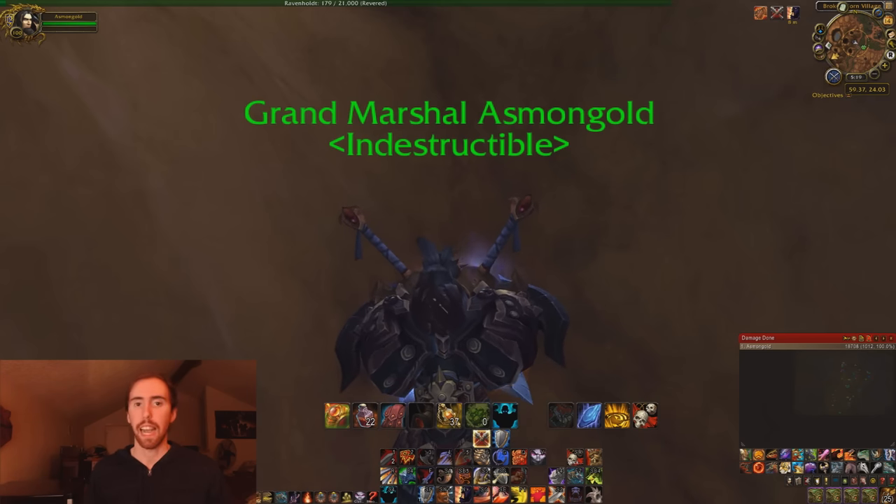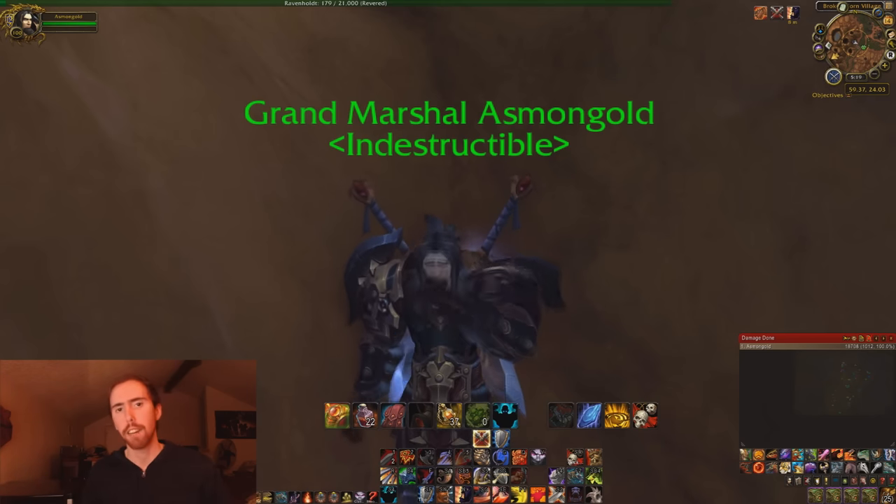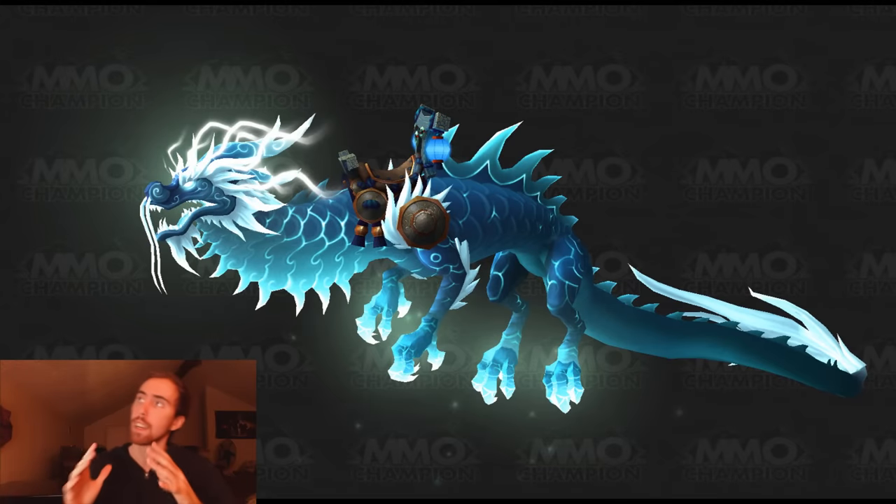Now, the five mounts being added — there's a mount now being added for 300 mounts collected. So if you're collecting 300 mounts, you get a blue cloud serpent. It's just the same as the red one and the yellow one, and I think there's a black one too, but probably no one has that one. Now there's a blue one that probably no one's going to have either. So for collecting 300 mounts, you don't even get a new mount — you just get a new color.